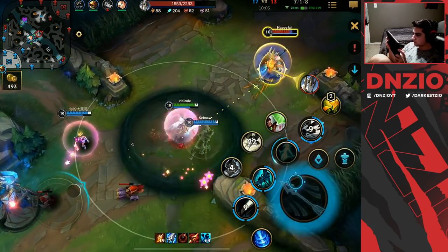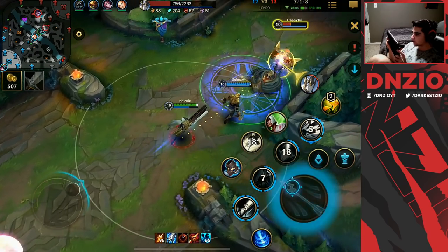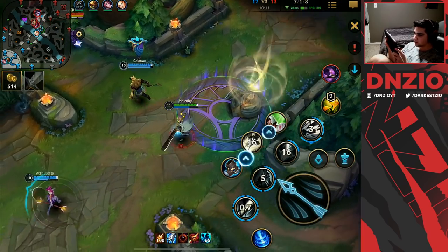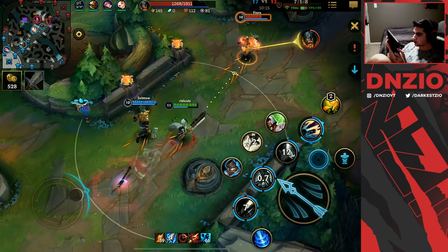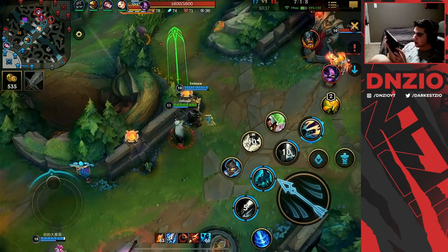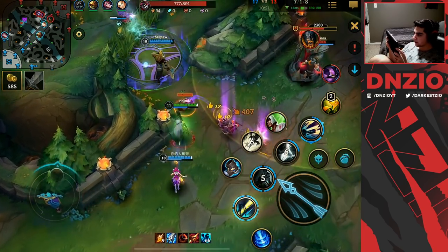This guy is caught — hit him with the slow, boom! We can follow up with the root but he flashes it. You can see that 409 damage proc though. I thought Kennen was going to step up.